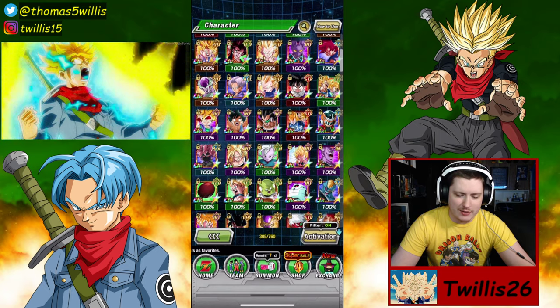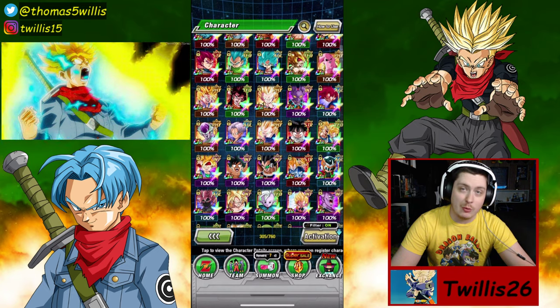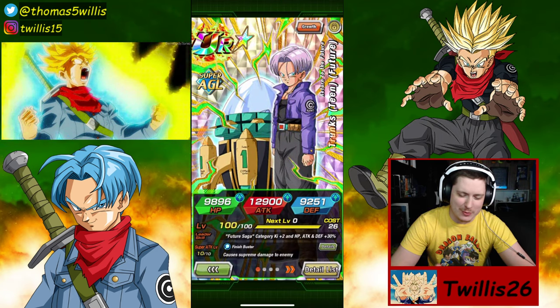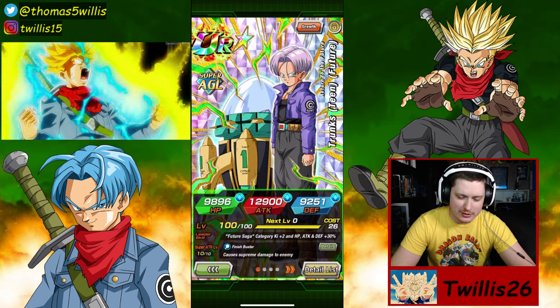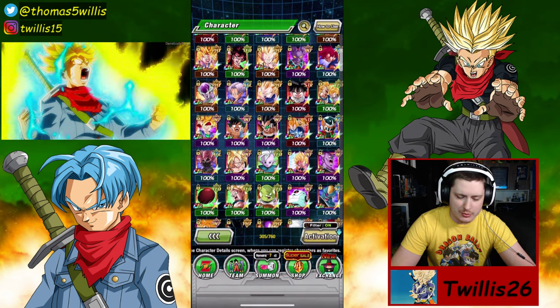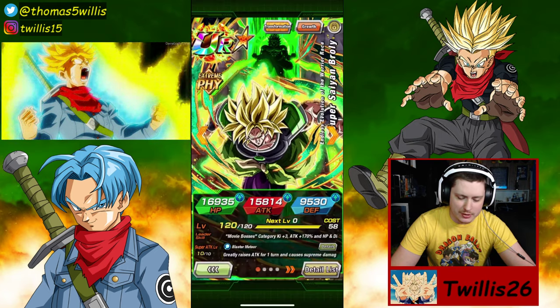I didn't have an Androids team to farm the Prime Battle Trunks, so I got one at TUR, rainbowed him out, and then I also got this one. I did a base form and rainbowed him out as well, to help a little bit, which it did help. I ended up getting Broly to 90%, so that's great.